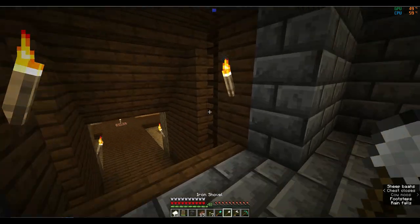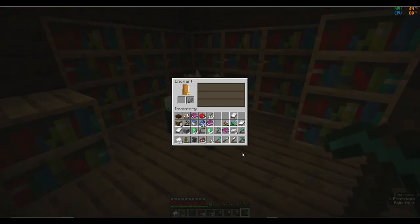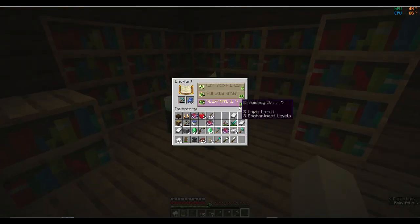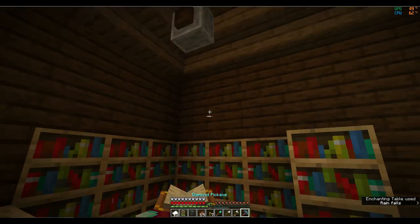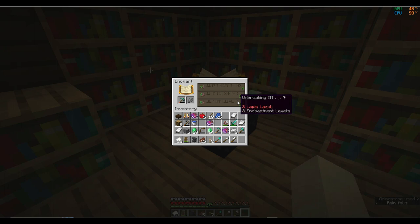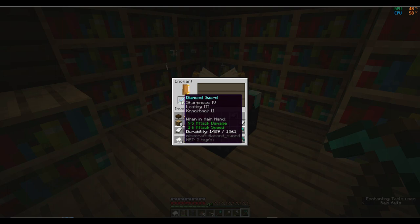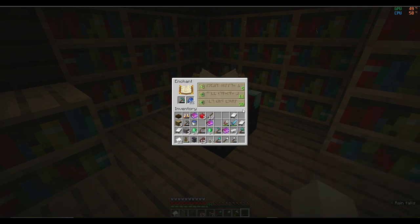We'll just reset this pickaxe. If you don't know, if you don't have the enchantment that you want, you can just do an enchant and it resets or rerolls. Got Looting 3 - I'm going to take that, that'd be good. Breaking a punch, so I'm going to do another reroll.